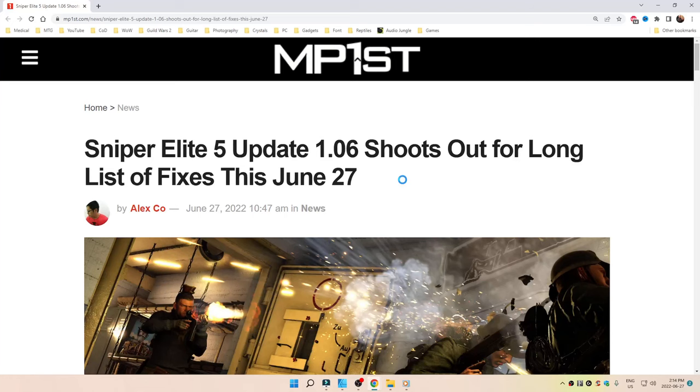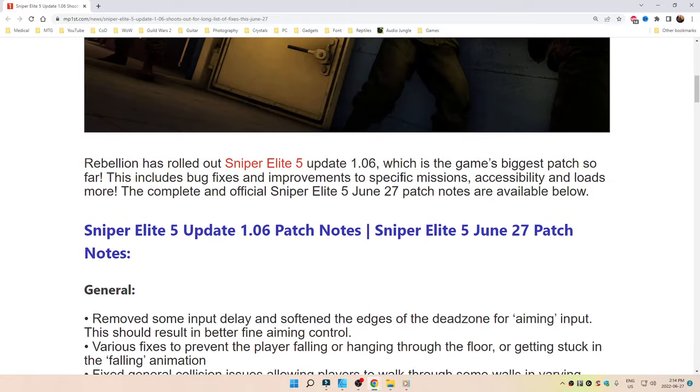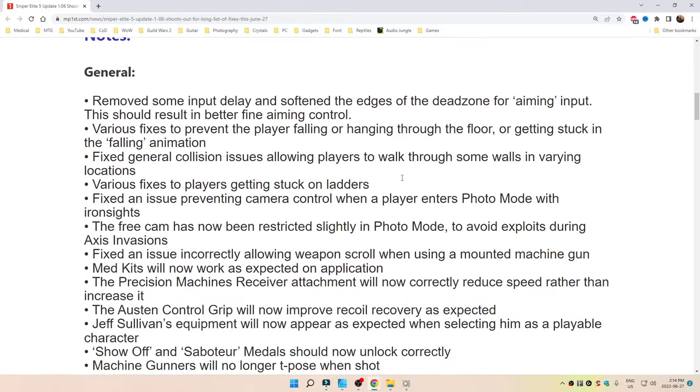Link down below as always if you want to read this yourself. This is a big update — it's the biggest one so far. General removed some input delay and softened the edges of the dead zone for aiming input. This should result in better fine aiming control.